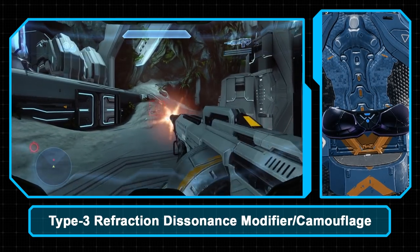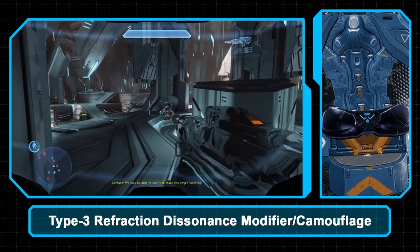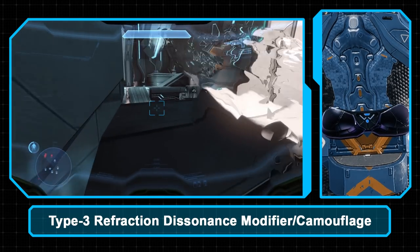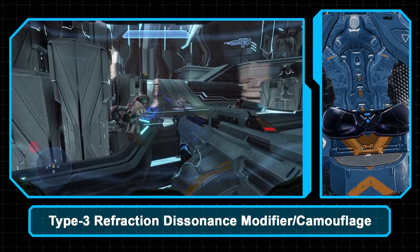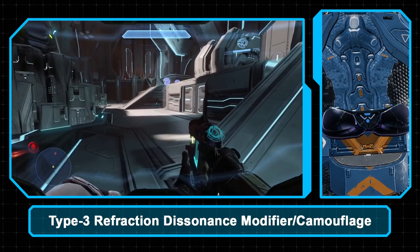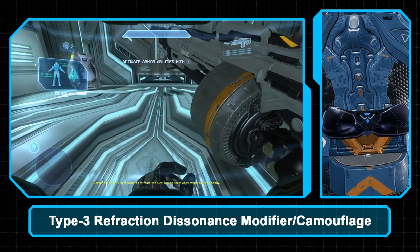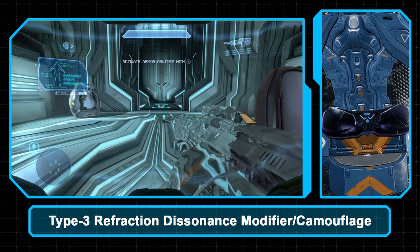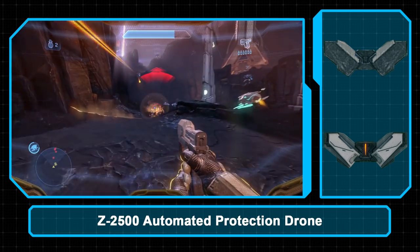The camo unit can also generate false radar signatures to confuse enemies, but this instantly alerts those enemies to the user's presence in a given area. Active Camo technology dates back to even before the founding of the Covenant, with both Sangheili and San'Shyuum having experimented with various forms of the tech. Later advancements took advantage of some reverse-engineered Forerunner technology, and the Covenant version represents a distinctive branch from the Forerunner variation. Thanks to ONI research, UNSC armor and BDUs — most notably Mjolnir — can interface directly with this Covenant tech.